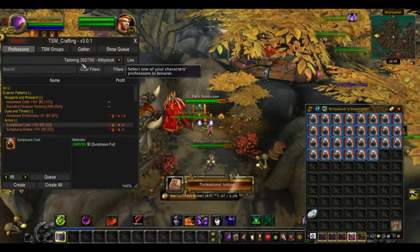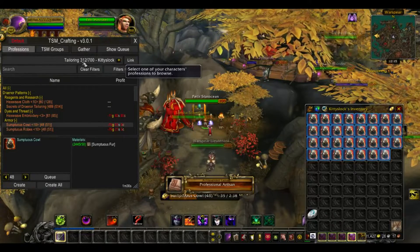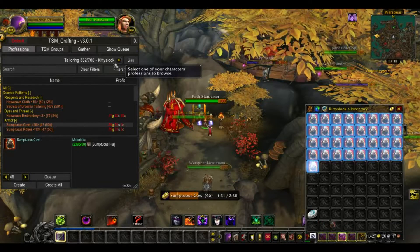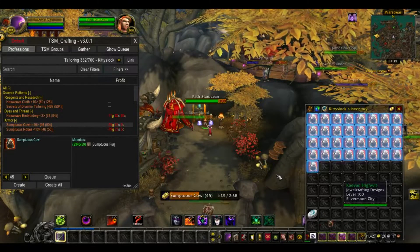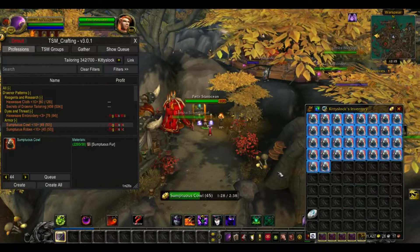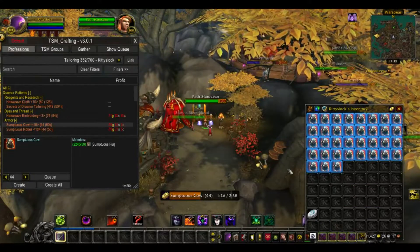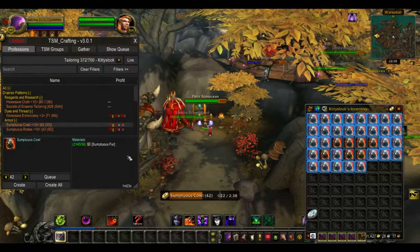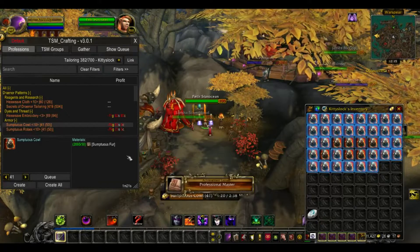It's going to cost 90 gold and it's going to be called something like Draenor Tailoring. What that does is make it 1 through 50, and then a higher rank makes it 1 through 700. You just want to make sure you have the required materials — since this is tailoring, I needed sumptuous fur. I mailed over 4000 sumptuous fur; I'm assuming you need around 2500.